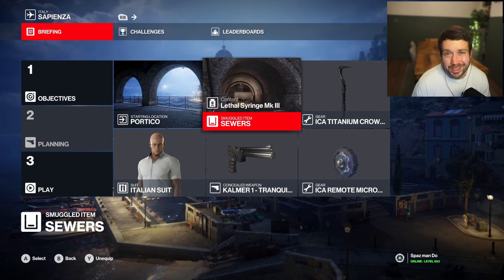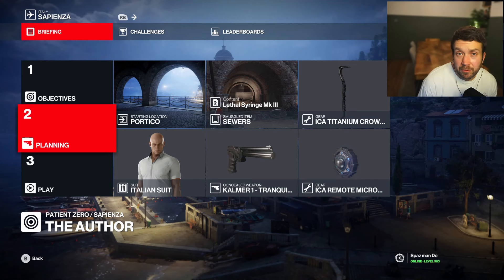To do that, we're going to start off at the default starting location. We're going to smuggle in a lethal syringe in the sewers, take a titanium crowbar, a calmer, and an ICA remote micro taser. Let's see how we get on.